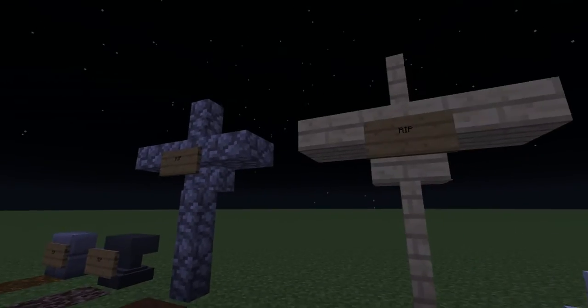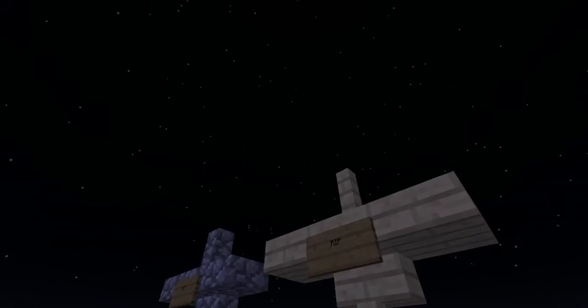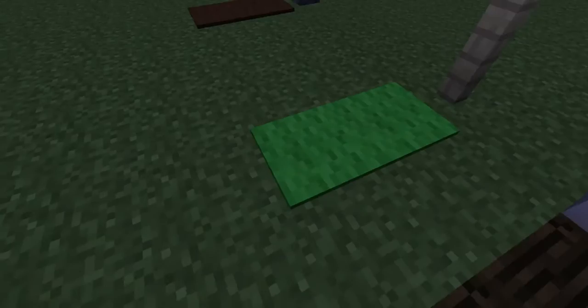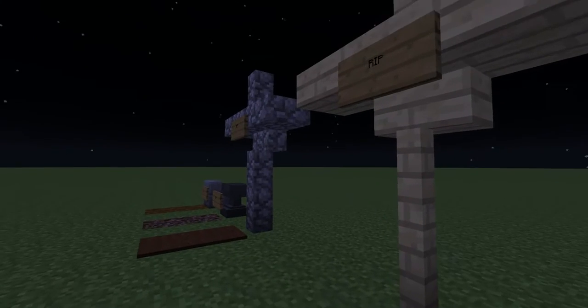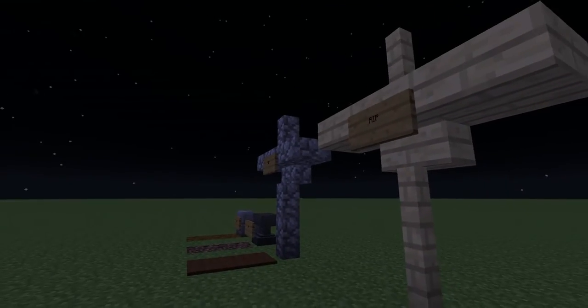Next I have a birch one, because they also had white crosses as well as green carpet — to implement, hey, he was buried here but it's kind of grown over now. Also, to make your graveyard look a little bit more lively, you can put flowers, but that's not what this is about.